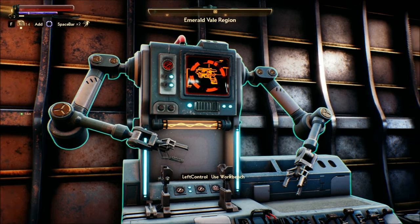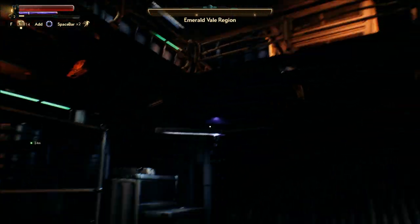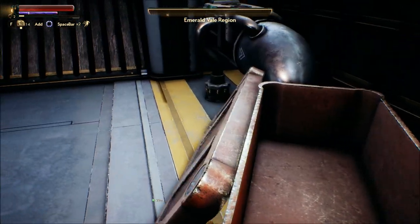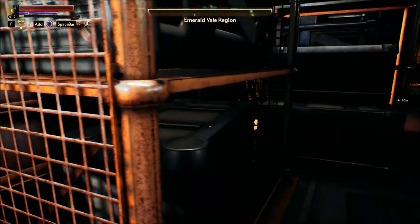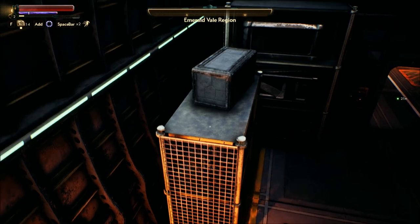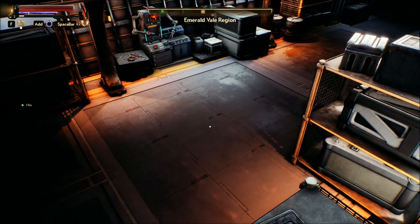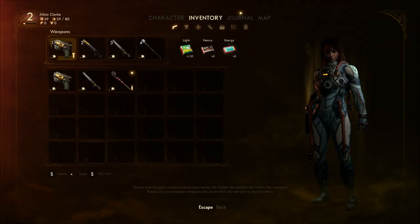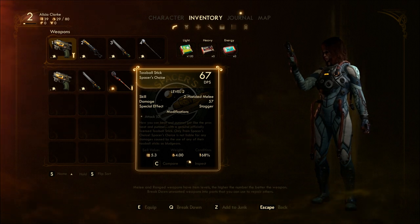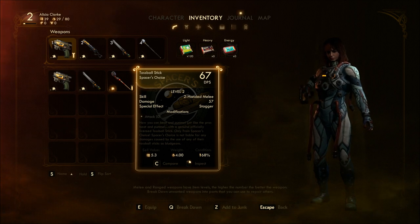Yeah, I have modifications. Toss-ball stick. Two-handed melee. Now you can beat and pummel just like the pros beat and pummel with a genuine, officially licensed toss-ball stick. Only from Spacer's Choice. Spacer's Choice is not liable for any damages caused by the use of any of their toss-ball sticks as bludgeons.